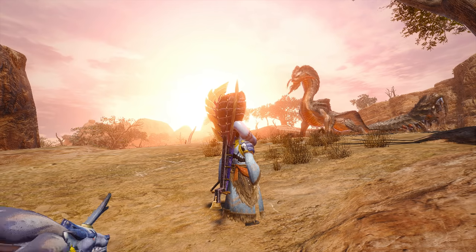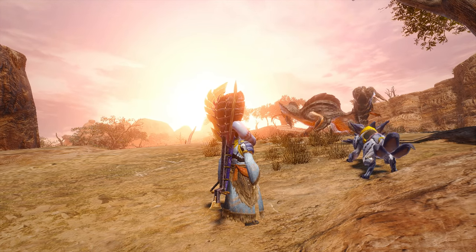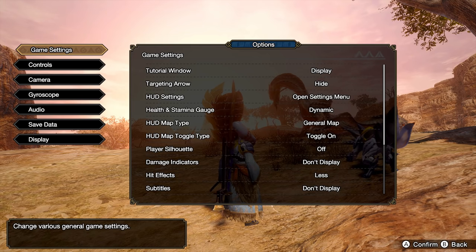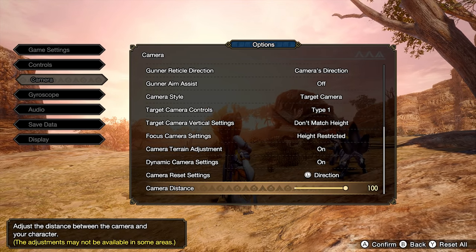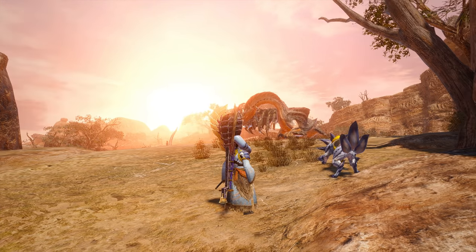Unlike how I'm cinematically capturing for this video with the view zoomed way in, you'll probably want to head into the options menu to zoom the camera all the way out. Getting those big monsters fully into view during battle is more important than being up close and personal with your hunter.